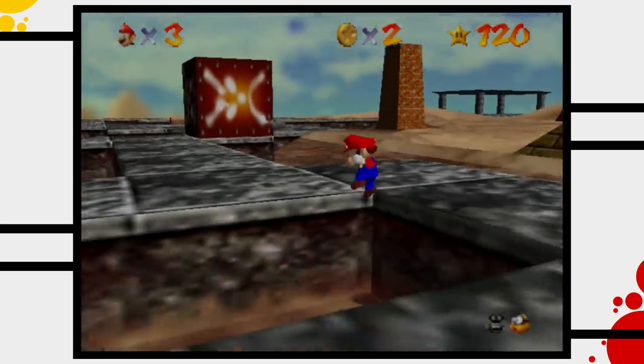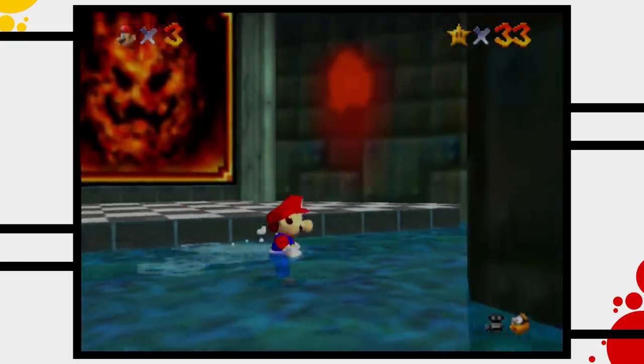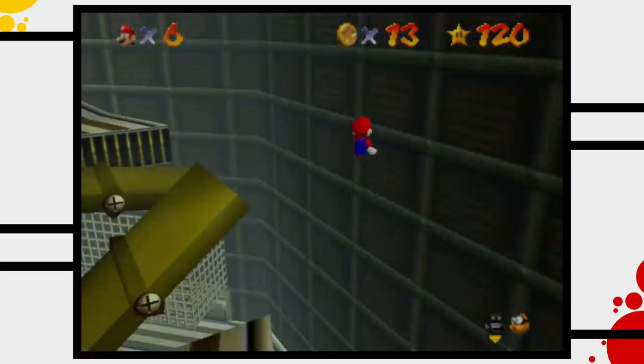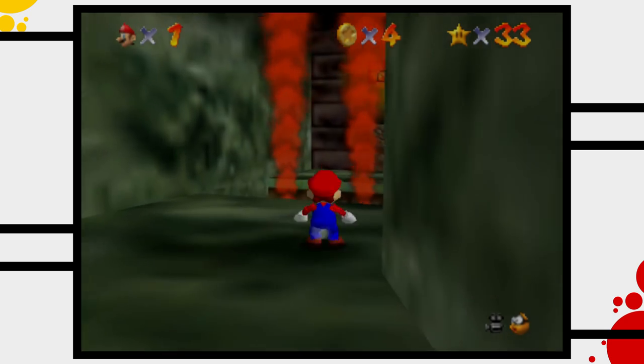Super Mario 64 is one of the most important games ever made. It introduced the joystick to thousands of players. It was Mario's first main adventure in 3D. It featured a camera system that was revolutionary at that time, and it was a blast to play back in 1996.